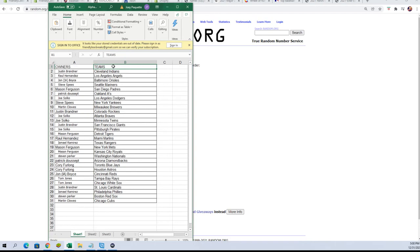Corey F: Blue Jays and Astros; John B: Reds; Tom J: Rays and White Sox; Justin B: Cardinals; Ishmael R: Phillies; Stephen P: Red Sox; Martin C: Cubs.